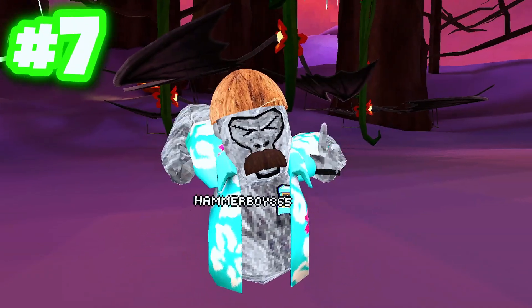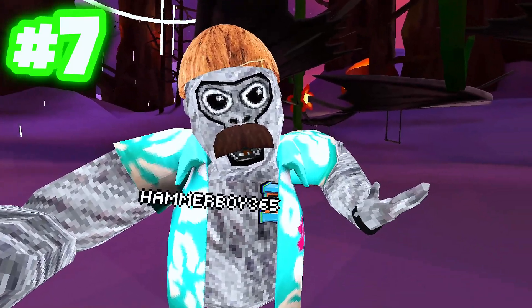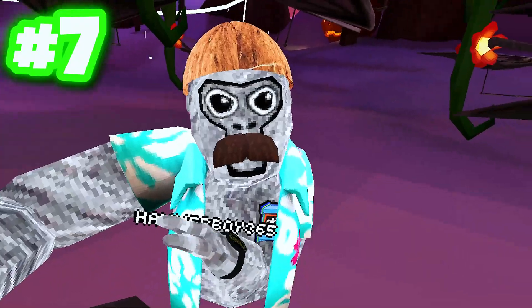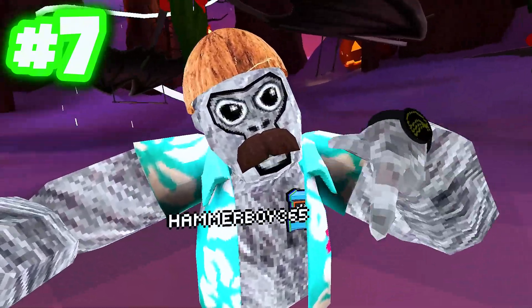For secret number seven, it's to do with the gliders behind me. You can probably already tell that these are actually different to what they normally look like — these are actually bat wings. Personally, I think this is a really cool feature for the Halloween season. Let me know what you think down below in the comments.